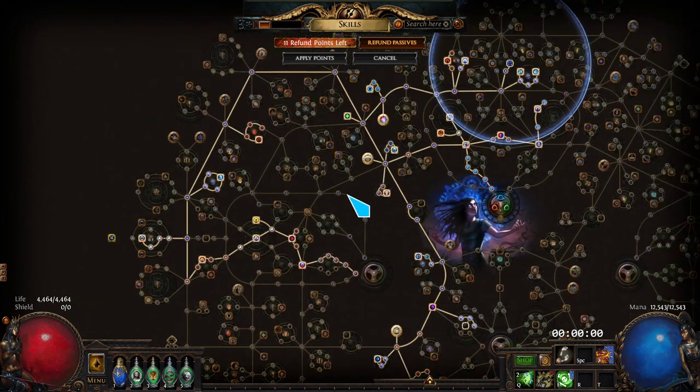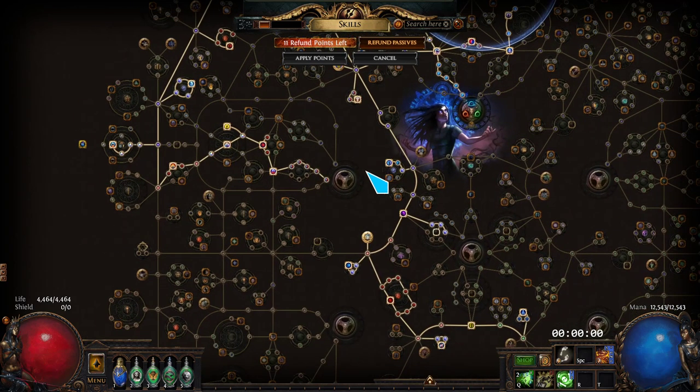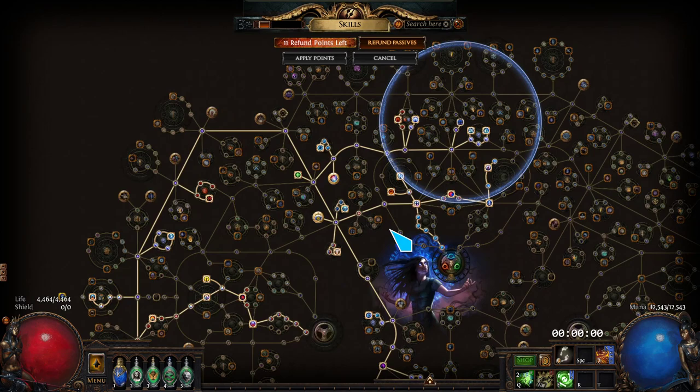This is kind of just the base setup to prove the concept works. You can do a lot with this build — it's very versatile. You could do Storm Fire ignite with all the flat lightning damage you get from Archmage, or you can convert it to cold and do something there like big juicy freezes.